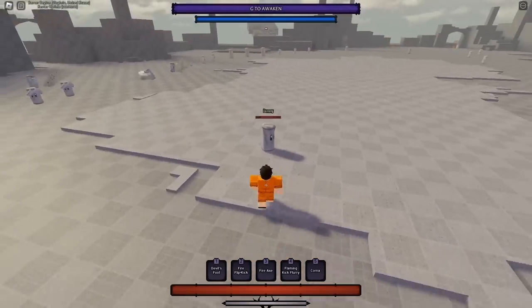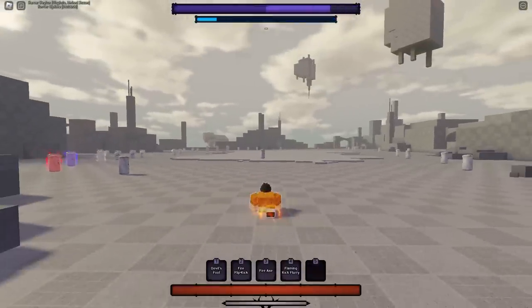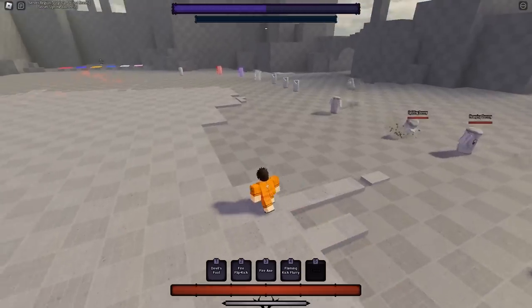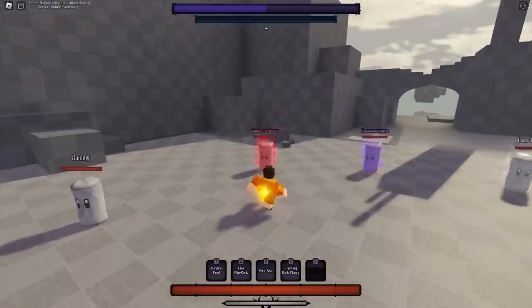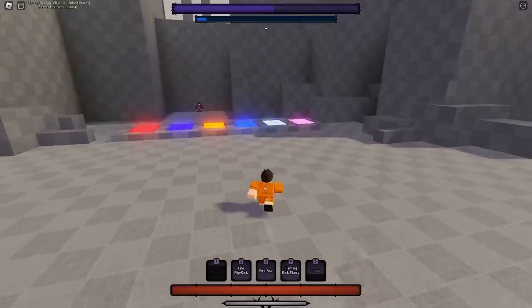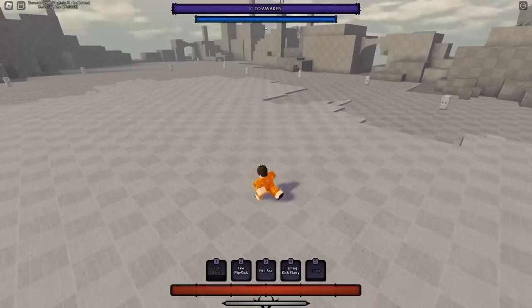Last but not least, your five — Corner. This move takes away half of your mode bar and all of your energy. You zoom to the person, kick them, it drops a giant flaming tiger, and does 60 damage. It goes through block and super armor, but not hyper armor. Used against someone super armoring it does half damage. It's basically a homing move that goes through block and does 60 damage — a free kill if they have no way to avoid it. Remember it takes half your mode bar, so you can use two Corners or save mode for awakening.